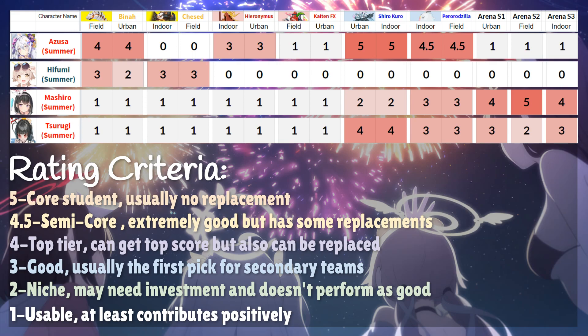Summer Mashiro is absolutely broken in arena and is necessary if you want to be competitive, but not really useful outside of the arena. Summer Tsurugi is a top tier welfare student with very good performance on Shiro Kuro Extreme, so I highly recommend farming the event for her fragments. The last is Summer Hifumi — she's not very good and she's not limited, so I don't recommend pulling her at all.